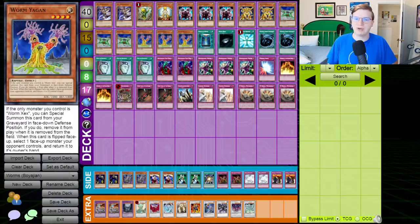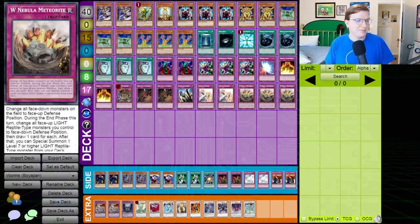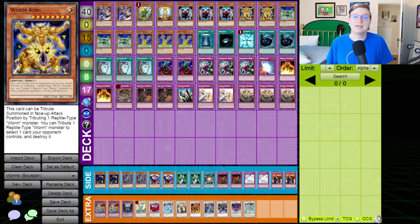It's analogous to modern Guru strategies. The most important card is W Nebula Meteorite. This is the earliest example of modern Yu-Gi-Oh! card design I can find. It is functionally a trap card that says if you are dumb enough to bring Worms to an event, you deserve to win. It flips all face-down monsters on the field into face-up defense position, allowing you to proc your Worm Yagan on your opponent's turn. Then during the end phase, you flip all face-up light-type reptile monsters you control to face-down defense, draw a card for each — usually two — then special summon one level 7 or higher reptile-type monster from your deck, and the target is Worm King, which is a really good Gravekeeper's Descendant. This is an extremely self-contained strategy backed up by impressively powerful cards and floodgates.